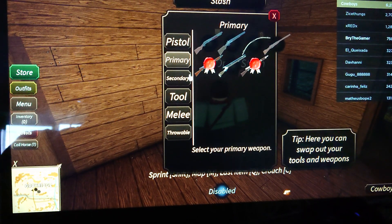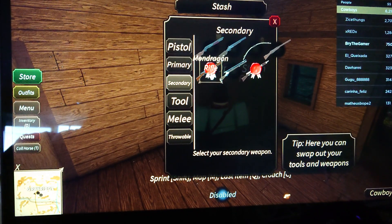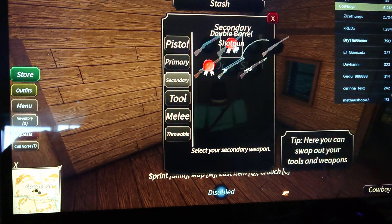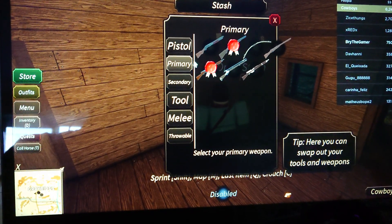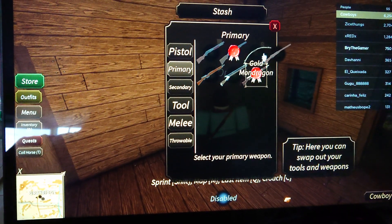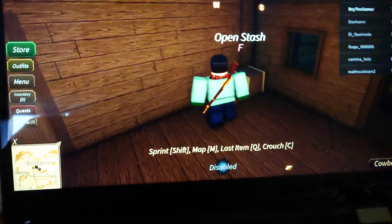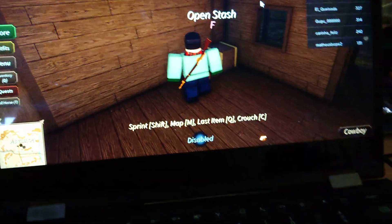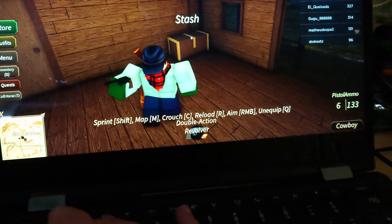It already has it equipped. Okay, this is my secondary — it has to have it then. Oh, you can have two of them equipped at the same time apparently! Yeah, here we go. Let's look at this — nice drip, oh yeah!